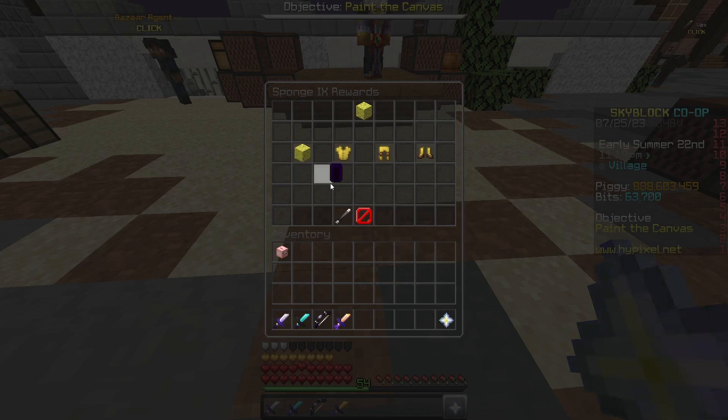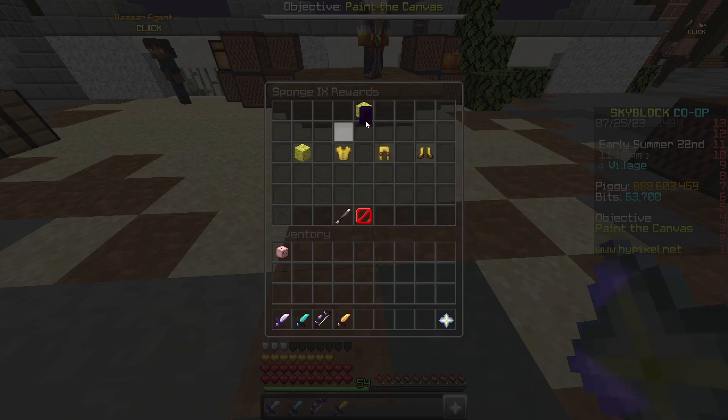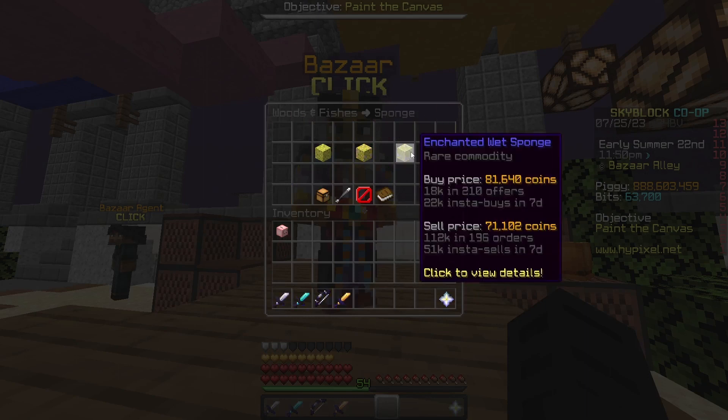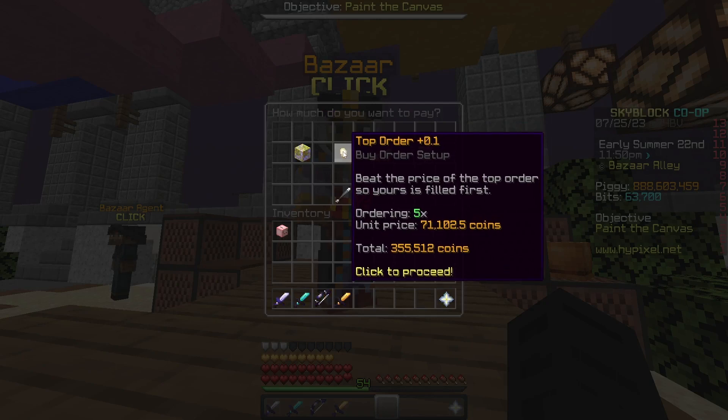For the last flip, what you need is Sponge Collection 9, which is 4,000 sponges, which allows you to create the sponge armor. But you can also buy this off the auction house if you don't have the collection. What you want to do is open the bazaar, go to the sponges section, and create a buy order for 5 enchanted wet sponges, for around 355,000 coins.